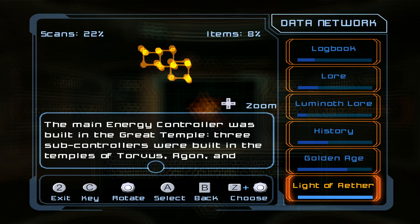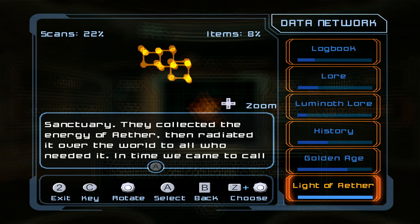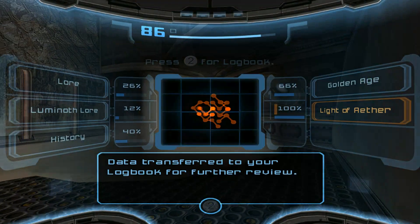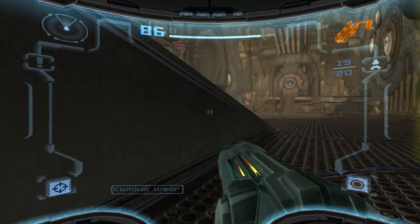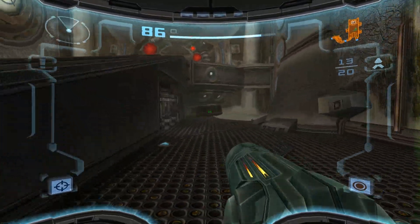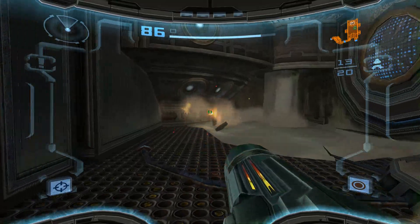The main energy controller was built in the Great Temple. Three subcontrollers were built in the temples of Torvus, Agon, and Sanctuary. They collected the energy of Aether, then radiated it over the world to all who needed it. In time, we came to call this precious energy the Light of Aether. It brought an age of peace and prosperity to the Luminoth. I could probably use a little HP, so let's see if we can get some. Nope, just missiles.